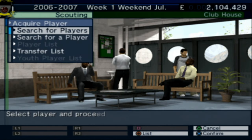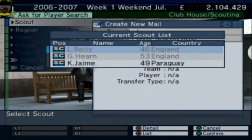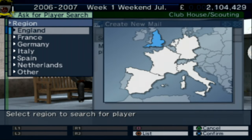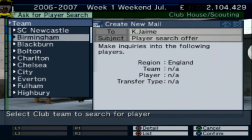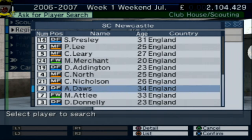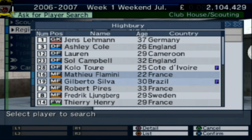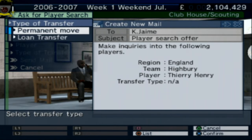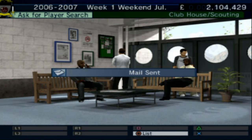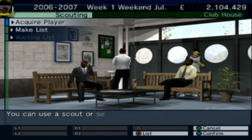Searching for players from other clubs — looking at SC Newcastle to see who they've got in their ranks. They're all going to be spawned players. Let's see if we can get Henri — looking at Thierry Henry. He's probably too much though; I don't think it's going to be within our £2 million budget.